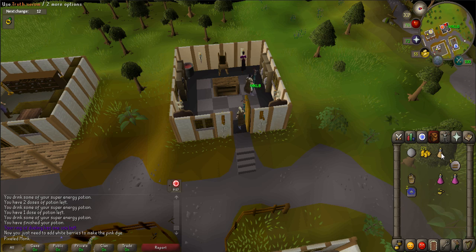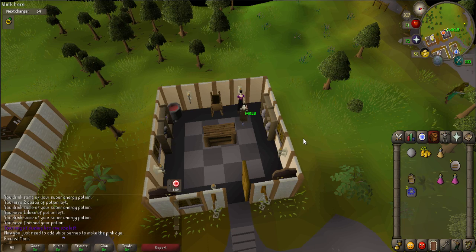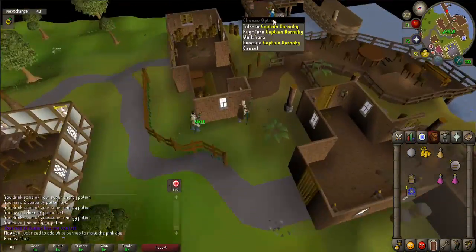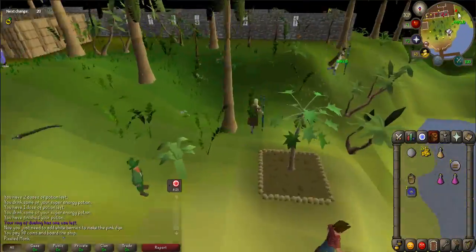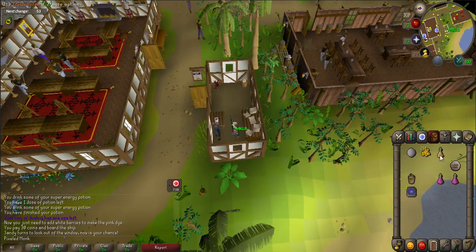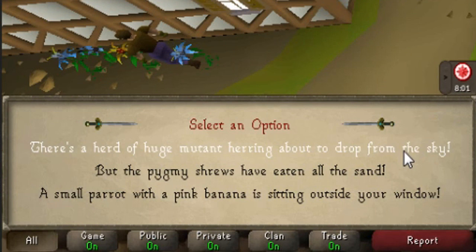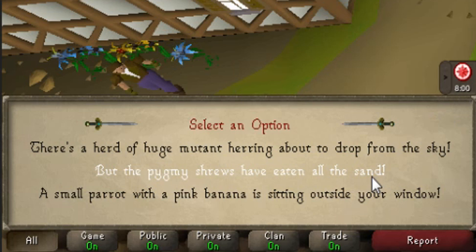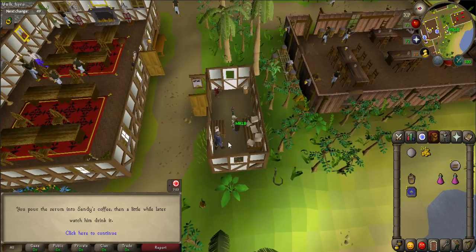Talk to Betty again and she will take the sand from your inventory. Now you will need to go back to Sandy in Brimhaven — use your Ardougne teleport and take the boat to Brimhaven. Once there, talk to Sandy. When prompted, say: "But the pygmy shrews have eaten all the sand." When he looks out the window, use the truth serum on his coffee, which is located just west of the door on a small table. If he doesn't look out the window, try the other prompts.